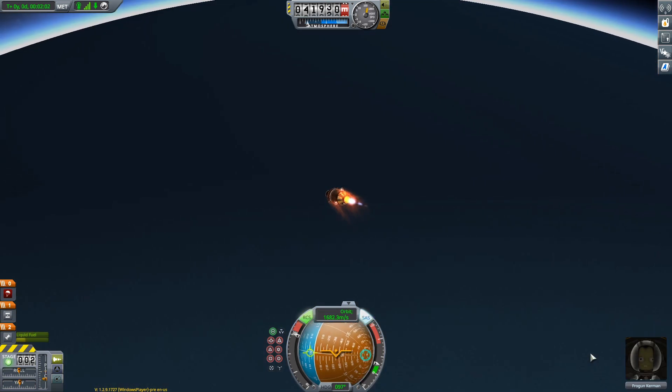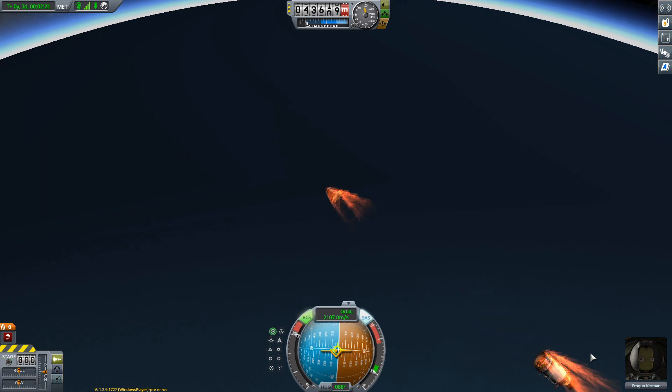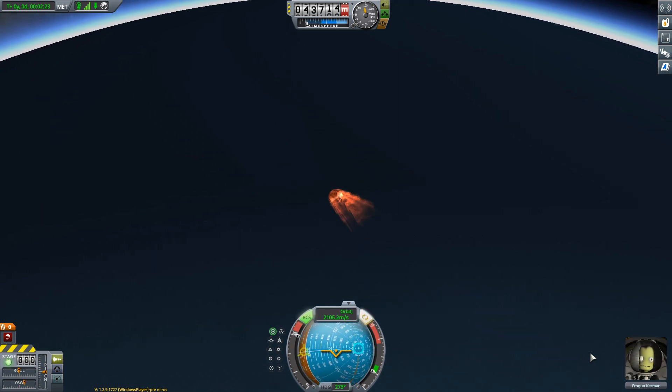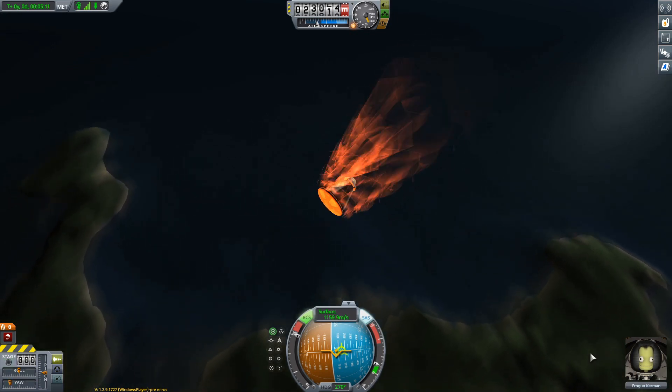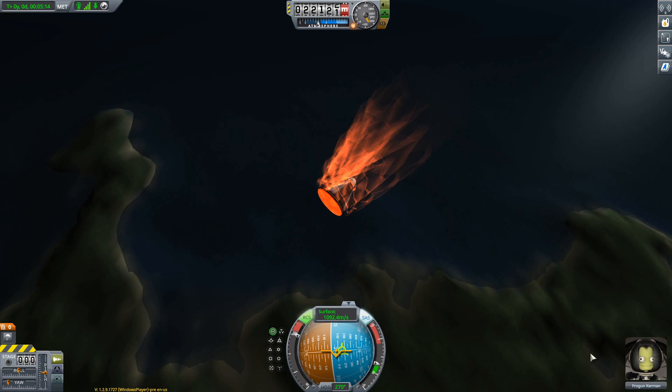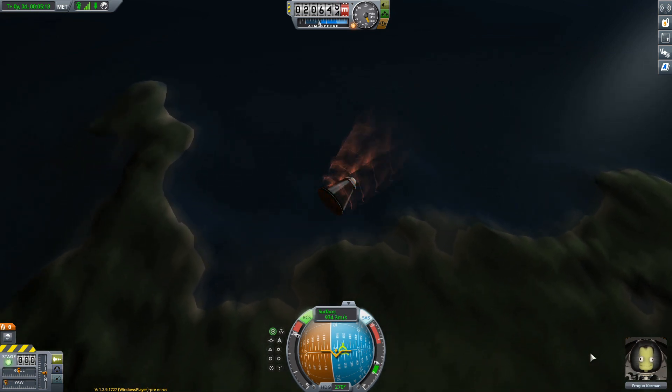20 kilometers later the engine became slower. Three minutes later it needs to be shortened — I think the pod is getting too hot and is about to break. We're going to need the heat shield to slow down the acceleration.